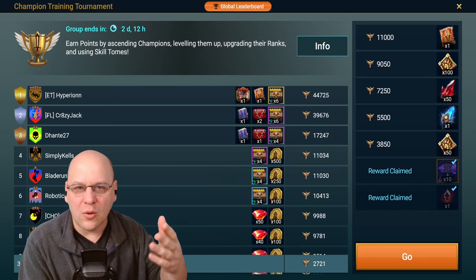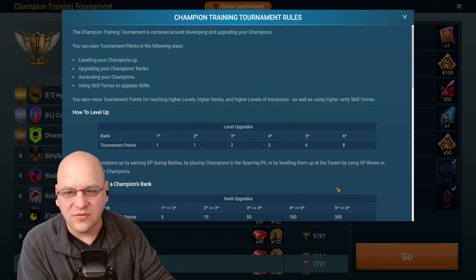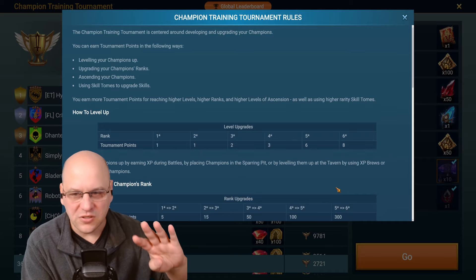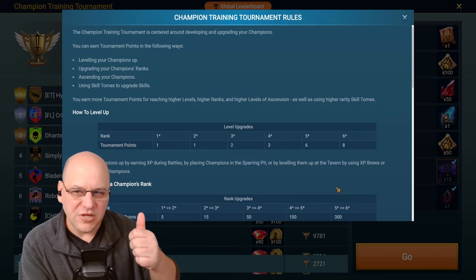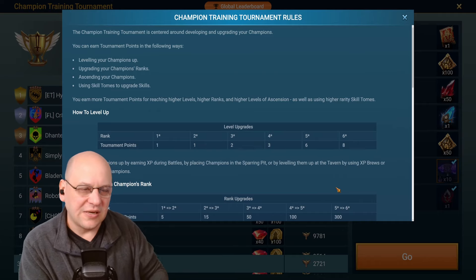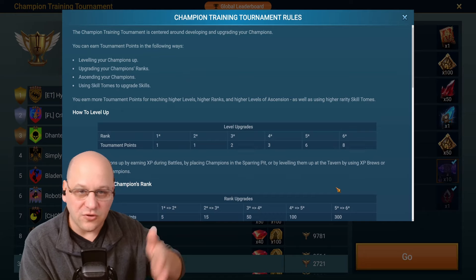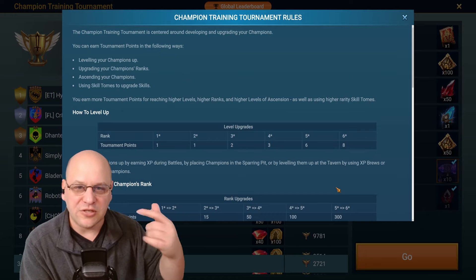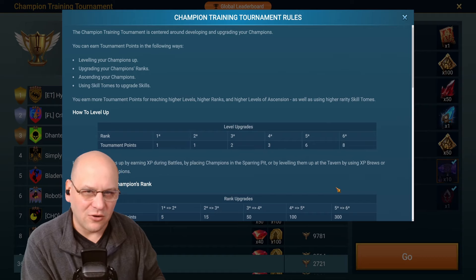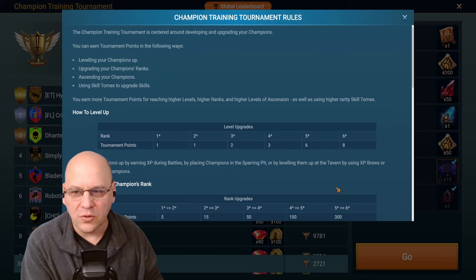The second thing you want to do is figure out where the points are coming from, because it's not the same for every tournament and event. Go to the info tab and you can see that there are four sources of points for this particular tournament: you can level up champions, upgrade champions' ranks, ascend champions, and use skill tomes. In this particular tournament, I will not be using skill tomes, because skill tomes are also valuable during CVCs. So I'm going to hold mine for CVC, which gives me three other ways of getting points.